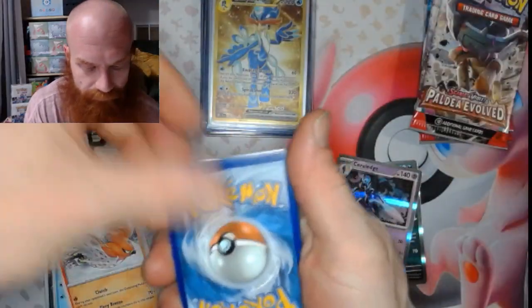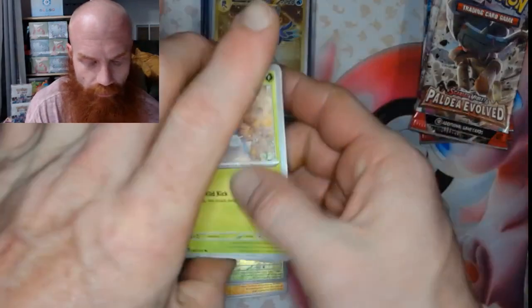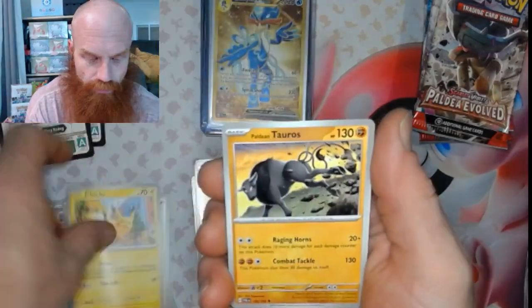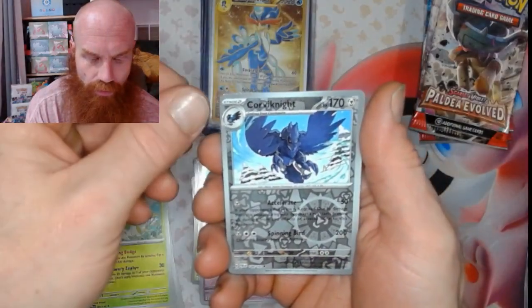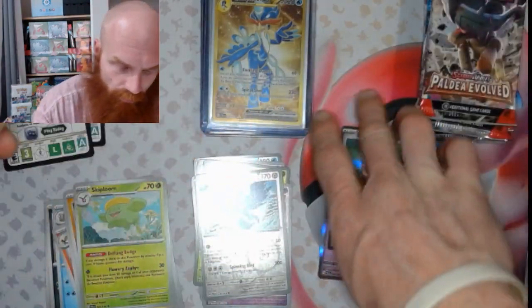Wasting no time tonight. Got a Nymble, a Rookidee, a Pikachu, Tauros, Skiploom, Dendrophilia, Palossand reverse, Corvisquire reverse, Corvisquire reverse, and an Orthworm hollow.